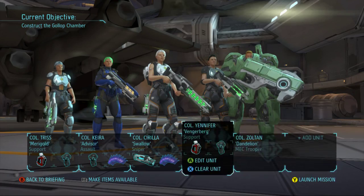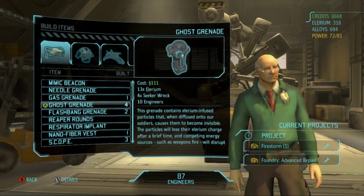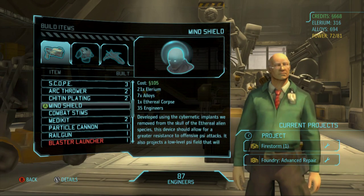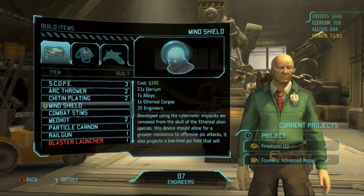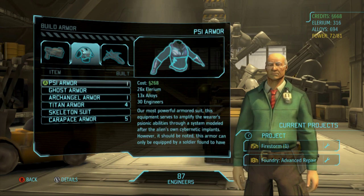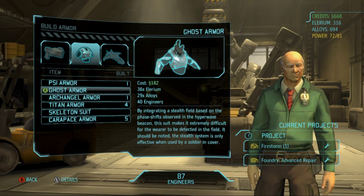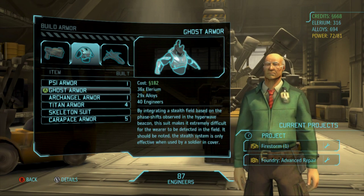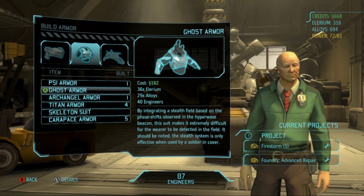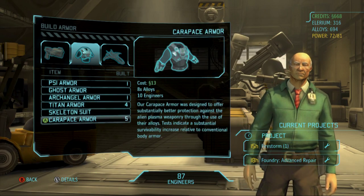Let me go buy another ghost grenade before I forget. Okay, we have enough - that'll be for Gerald when he comes back. I kind of want to give mine shield to Kira but it doesn't boost offensive capabilities. What does ghost armor do? The suit makes it extremely difficult for the wearer to be detected on the field - but the stealth is only effective when in cover.